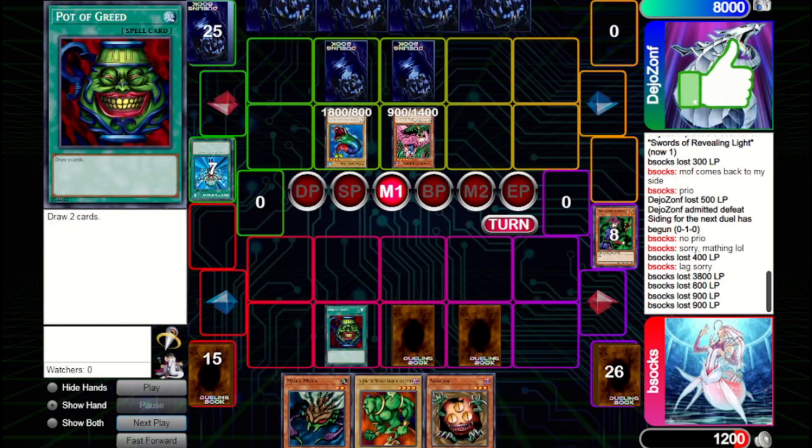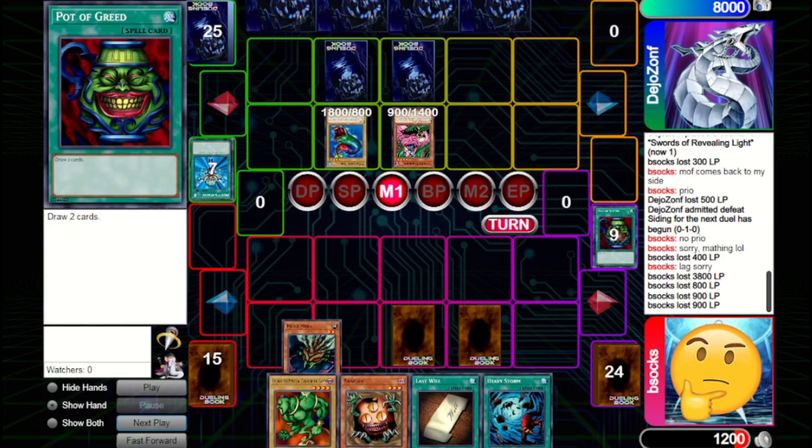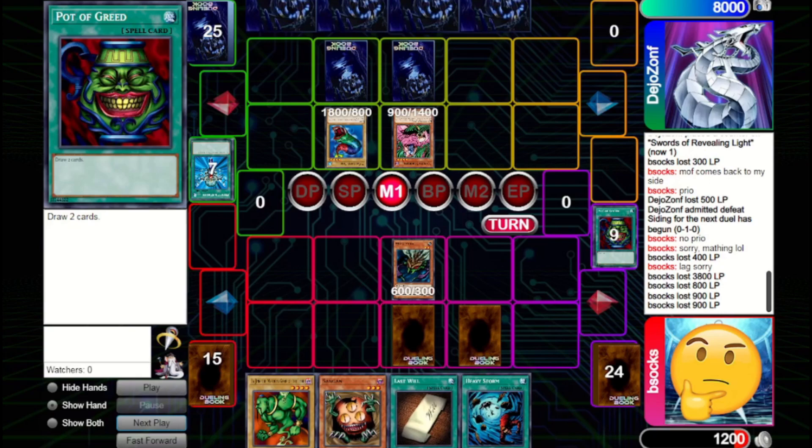We Pot of Greed and draw into Last Will and Heavy Storm — not the worst. If we try bringing out a beater like Lodgen and they Trap Hole it, we can Last Will out Giant Soldier as a defender. We actually decide to bring out Mooka Mooka instead, since it ties with Lodgen, though it might be slightly less optimal because we'd likely want to use Last Will if we lose a beater. They Horn of Heaven the summon, and I make a big mistake.